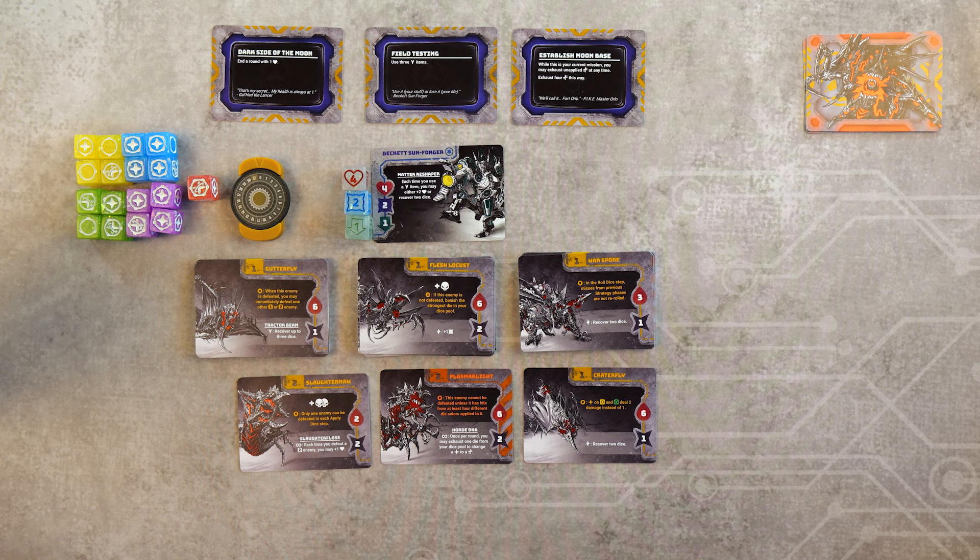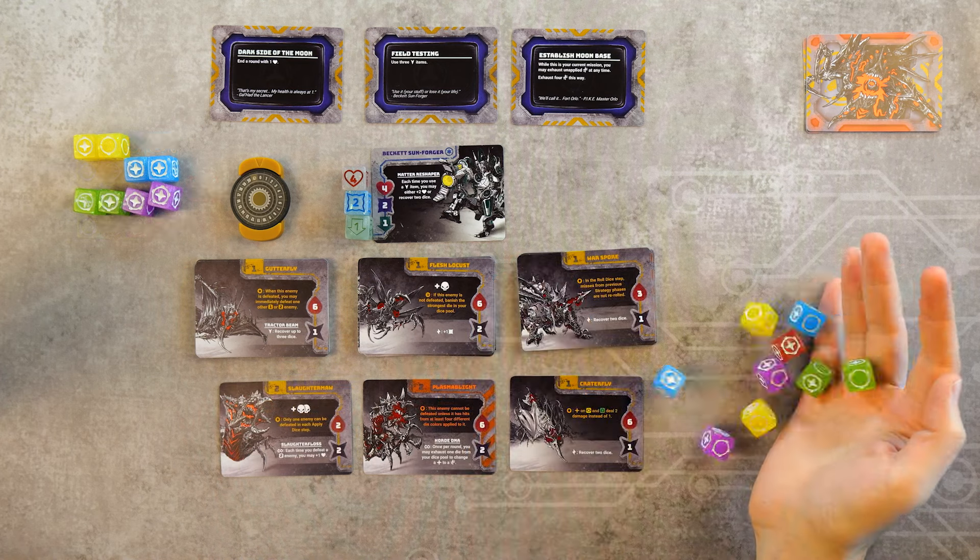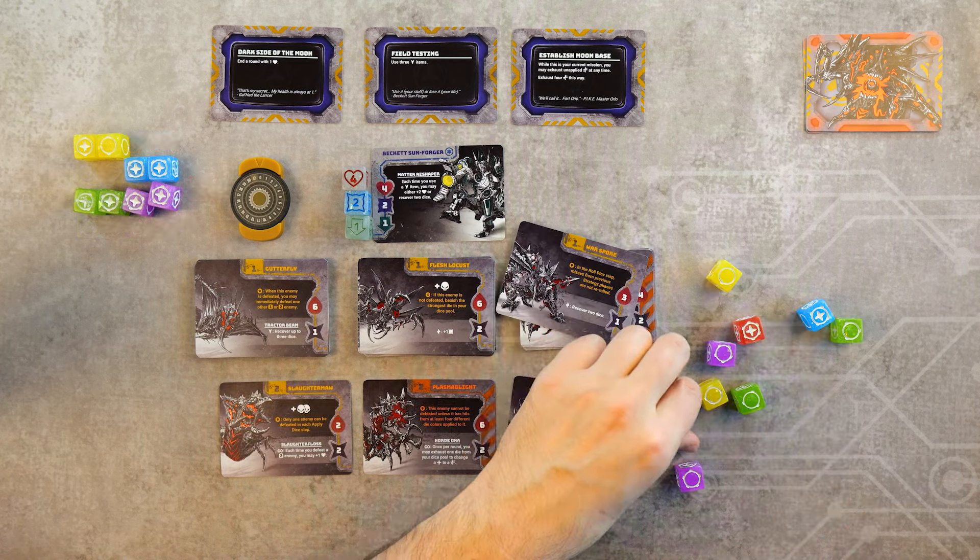The strategy phase consists of three parts. First is committing dice — selecting which dice you would like to roll from your dice pool. Unless otherwise stated, you may commit any number and combination of dice. Selected dice are placed in your active area. Next, you roll all of the dice in your active area.